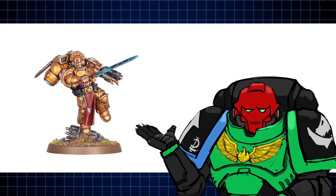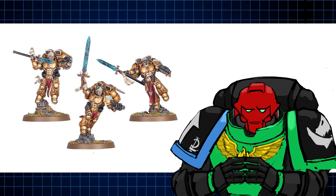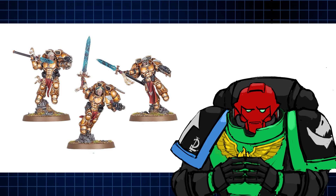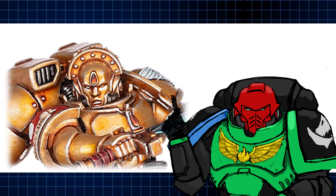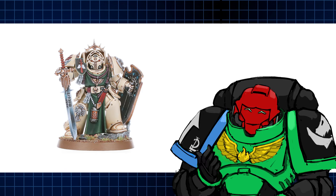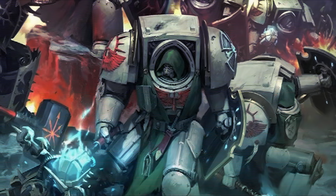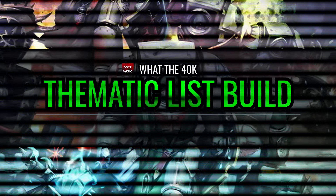There is so much to criticize here, it could probably be a video on its own. For these sculpts to serve as the Blood Angels' Elite of the Elite, for Dante, the commander of Imperium Nihilus's Honor Guard, is disappointing. So disappointing I felt like making a thematic list build for a proper group of noble elites — a collection of chapter veterans, the very best of the best. This one is for the veterans of the Dark Angels. It's a thematic list build for the Deathwing.